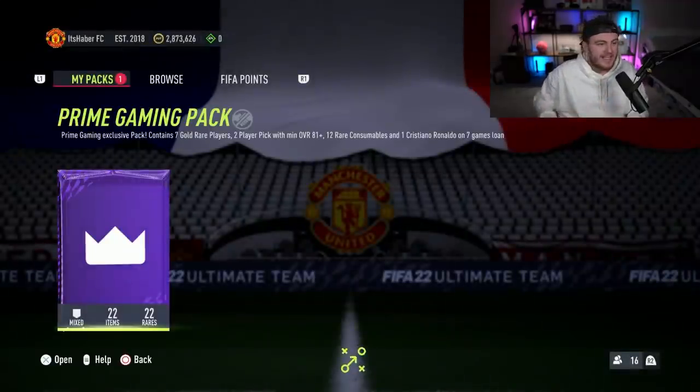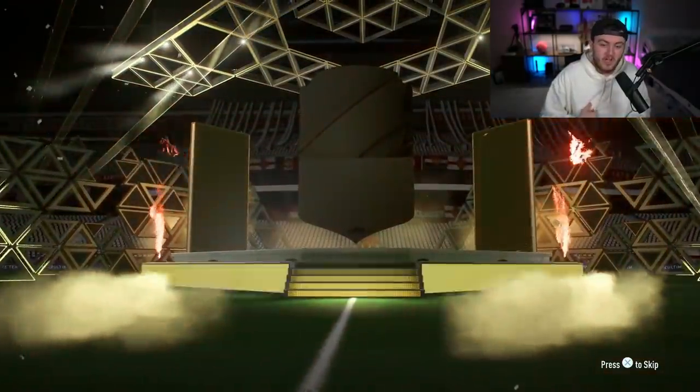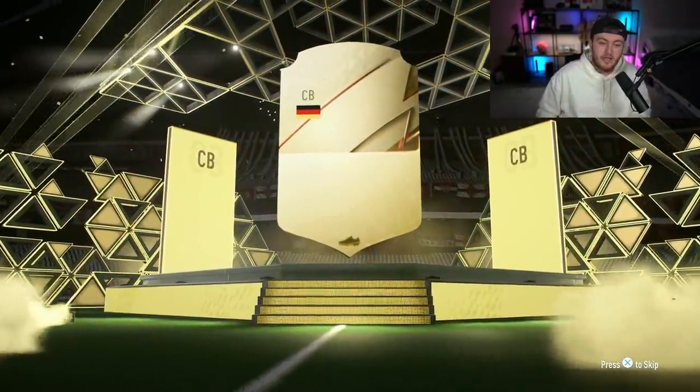Let's go and open it up on my pay-to-win account and open up share plays. We're on the pay-to-win account now. Prime Gaming Pack on the pay-to-win — probably won't be as good as it was on the RTG. That was a really good pack on the RTG. The prelim pack is going to be German centre-back, Ginter. Not bad, 84. We'll take that, that's alright.